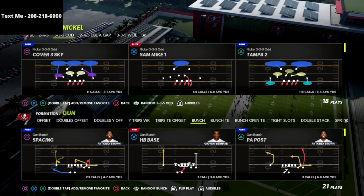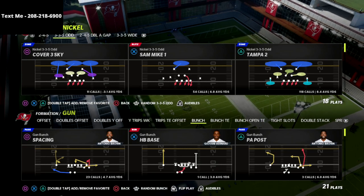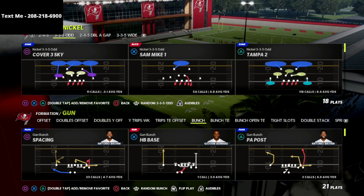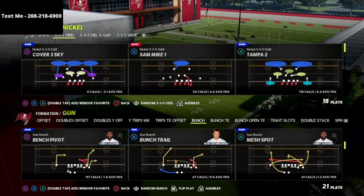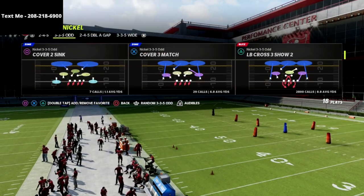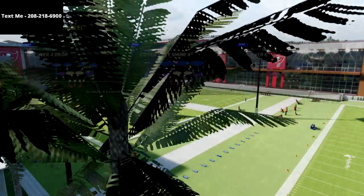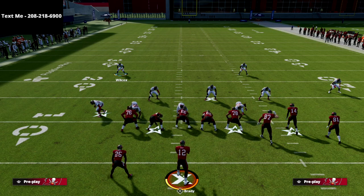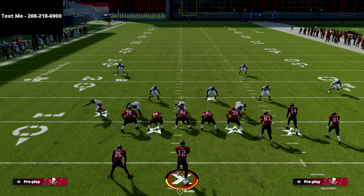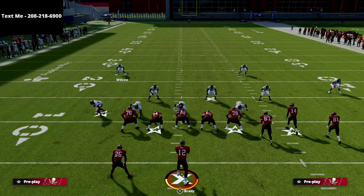In this video we're going to show you how to absolutely bag the gun bunch out of my Nickel 335 Odd defense. The beauty of the Nickel 335 Odd is it combines the best pressure in the game with some of the best coverage concepts — one of my favorites for defending three-by-one formations, which is the Cover Six concept. If you want my full Nickel 335 Odd defensive ebook, I'll put a link in the description for just $15. It's the best defense you can run in Madden 22, especially for defending pass-heavy sets, combining great coverage with incredible pressure.